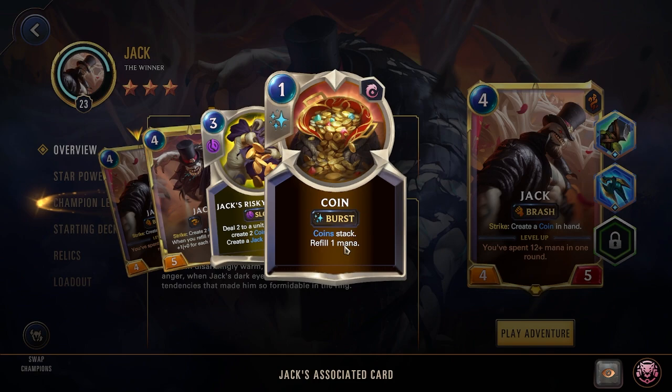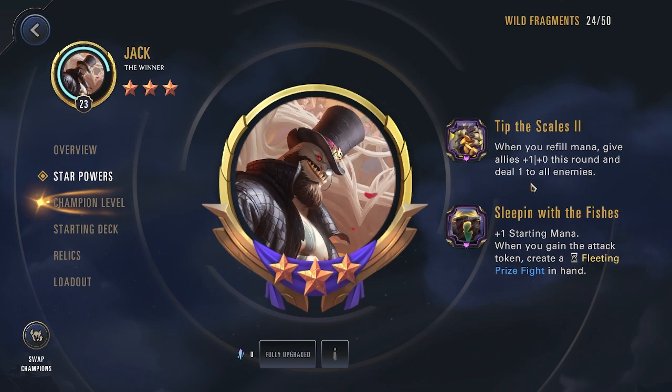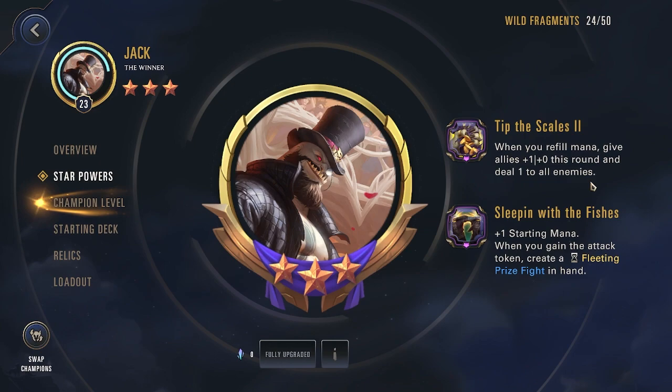Coins refill your standard mana gems first. If you have any overflow, it will also refill your spell mana, but it prioritizes standard mana. For your 3 star power, when you refill mana, give allies 1 power this round and deal 1 to all enemies.